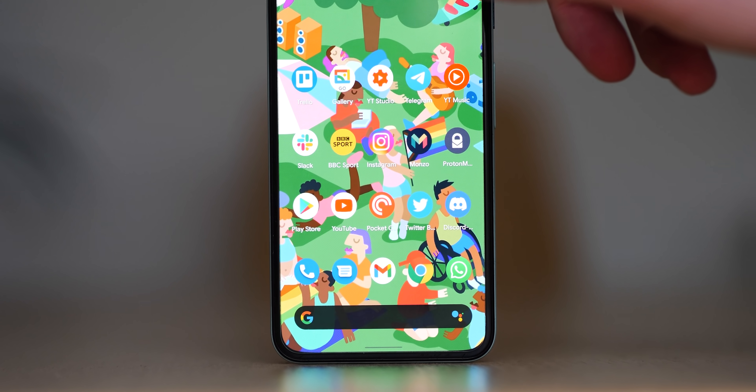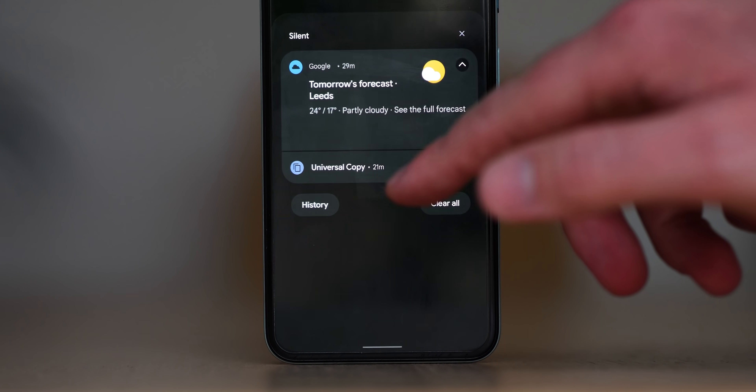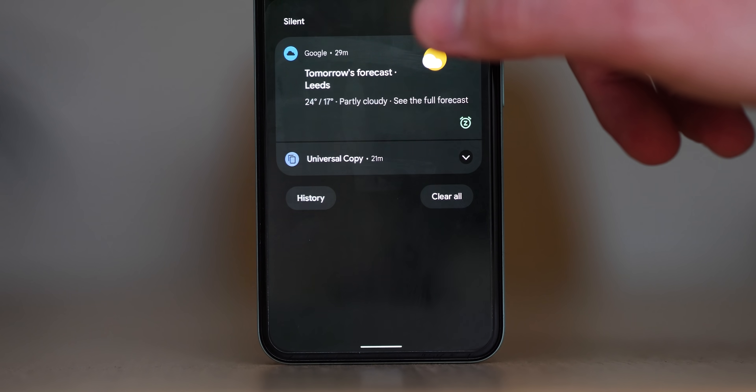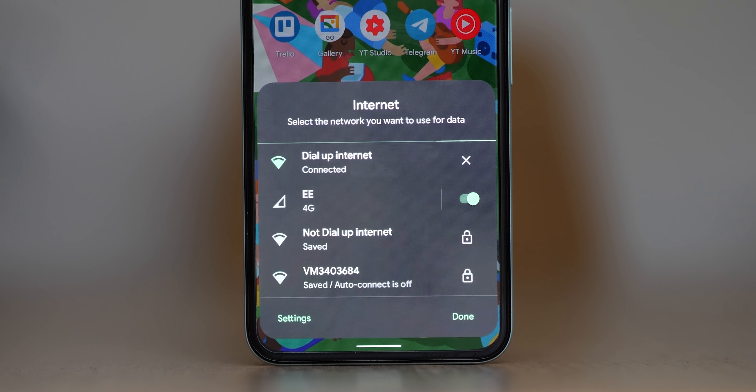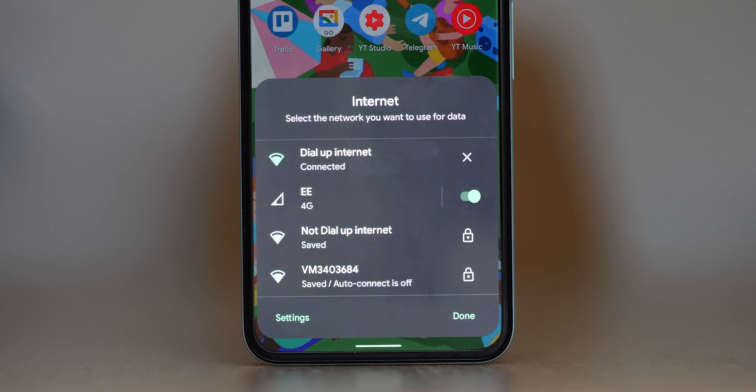When using the Wi-Fi toggle — or the internet toggle as it is now known — this will show a small pop-up menu that saves having to dip into the full internet settings page. You'll see a few available networks and your current SIM connection status here too.